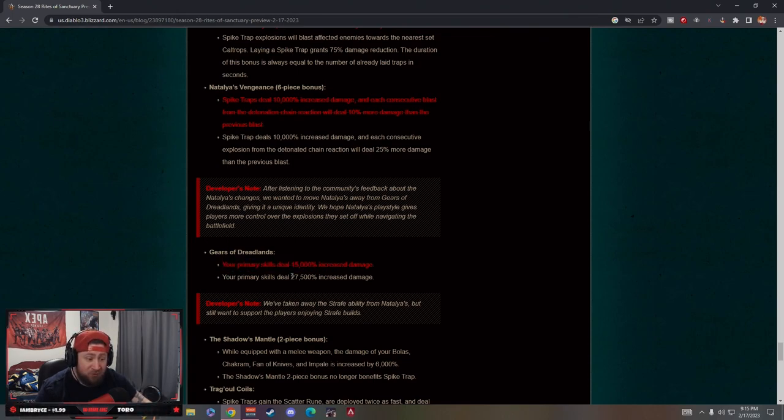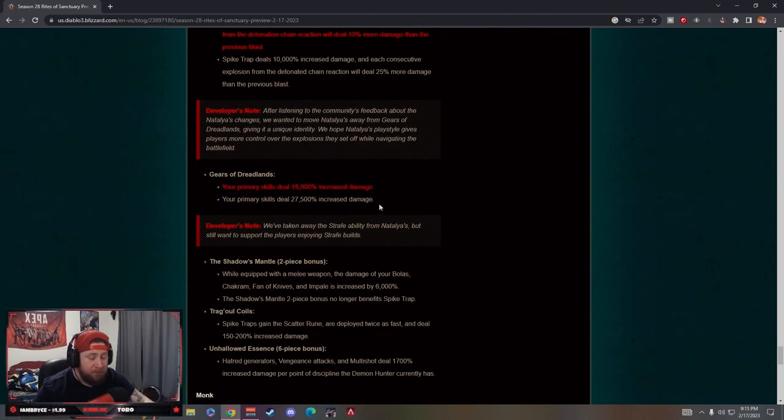Gears of Dreadlands: primary skills now deal 27,500% increased damage — they buffed it up from the PTR! We were hoping Gears would get a buff and it did. Developer note says they removed the strafe ability from Natalya's but still want to support strafe builds, so Gears remains the home for that playstyle. With this buff, we are absolutely playing Demon Hunter this season. I was considering Monk or even Hydras Wizard, but Gears is calling us back — holy crap.